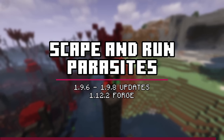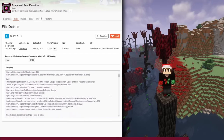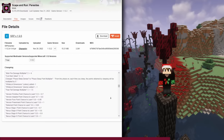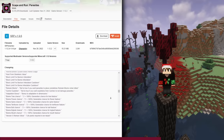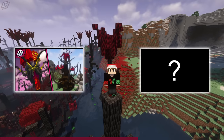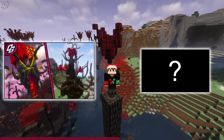Here we go again. Scape and Run Parasites 1.9.6 through 1.9.8 updates have been released. The 1.9.6 update is thick, which means I'm going to completely skip over crash and bug fixes, most of the config changes, and other things you guys probably don't care about. This video in particular will only be showcasing mob changes in 1.9.6.